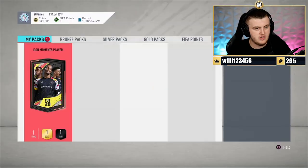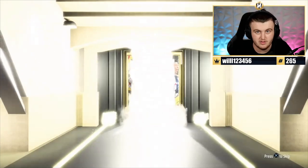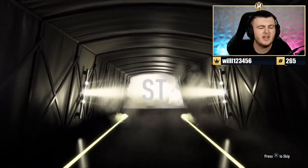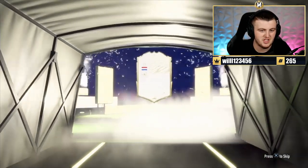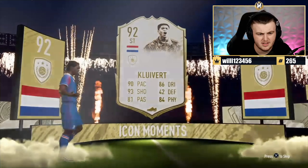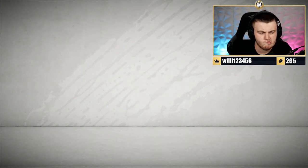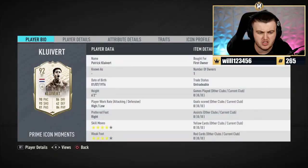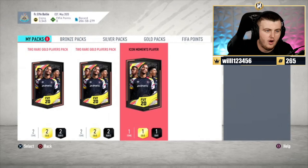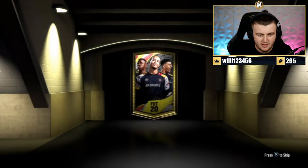Chat thinks this one's gonna be a big icon for Alex — he does have '20 times' as his club name, which is a sign of a big icon. Dutch striker — it'll be Ruud van Nistelrooy. Oh no, it's Moments Kluivert. I've never actually looked at this card — 92 rated, four-star four-star, high/low, good agility and balance. That's actually not a bad card at all, we'll take that.